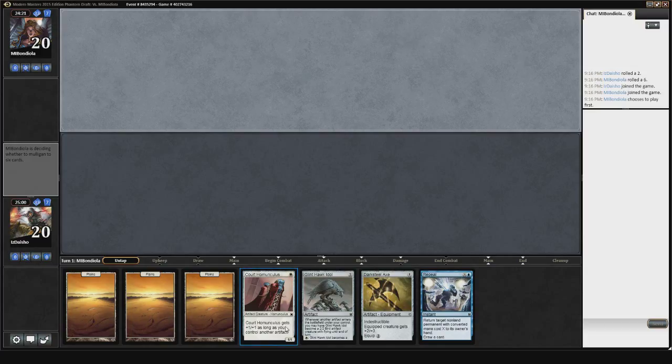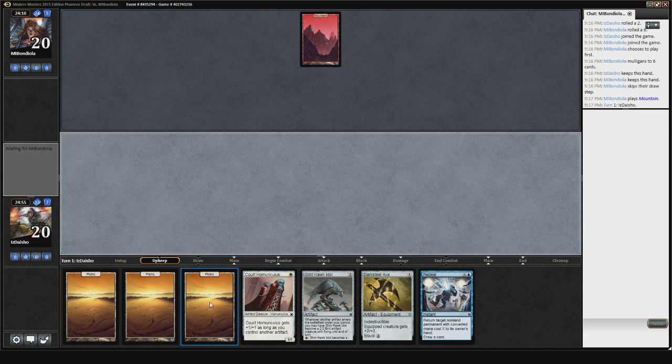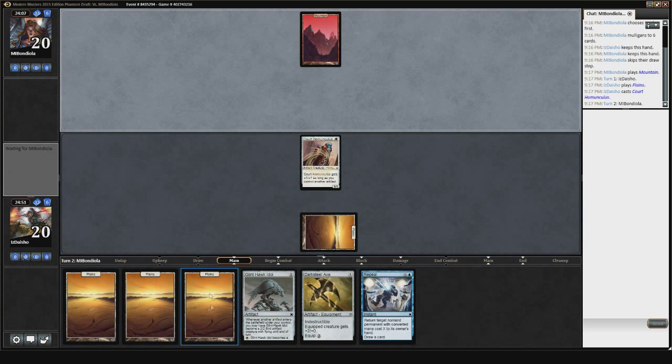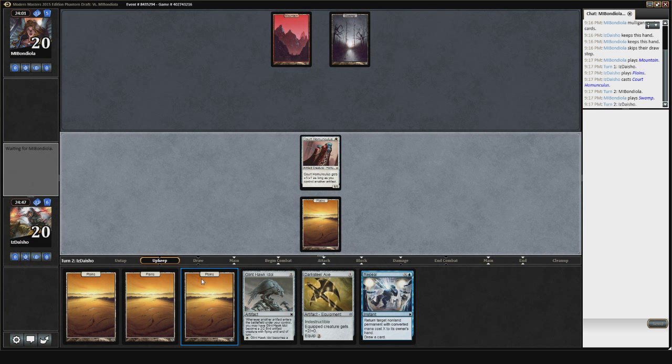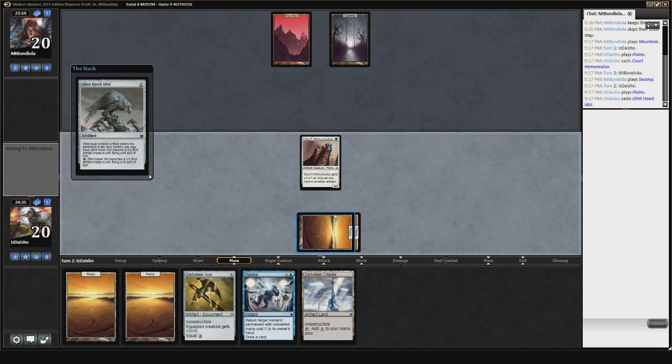Court Homunculus is not nearly as good on the draw as it is on the play, because there's a good chance my opponent's going to play a two-drop and be able to trade for it. He mulliganed to six on the play, but not too big of a deal. There's a mountain — could be a first lightning for my Court Homunculus. Drawing plains there is obviously terrible. I probably won't even need four plains in any game. My opponent does not have a play here. Could mean Nameless Inversion because he's in red-black. I could do something tricky like play my artifact right now to get around Gut Shot, but I may as well play the plains out.